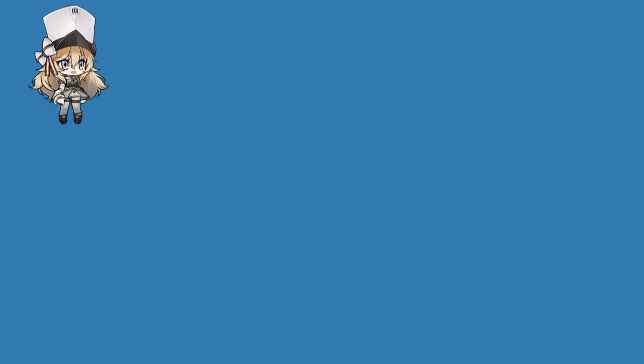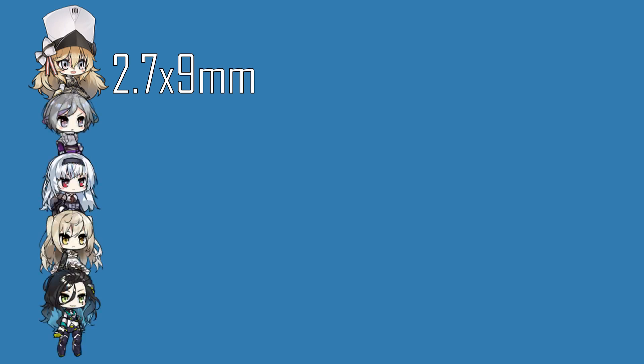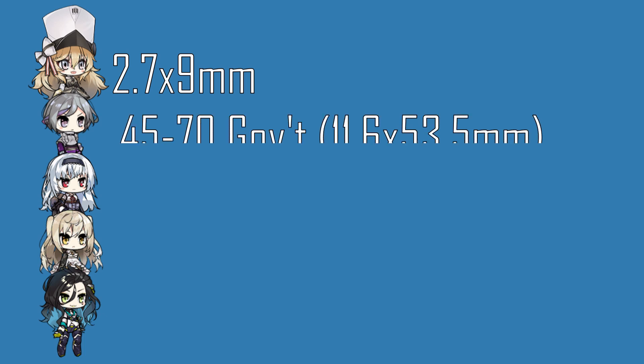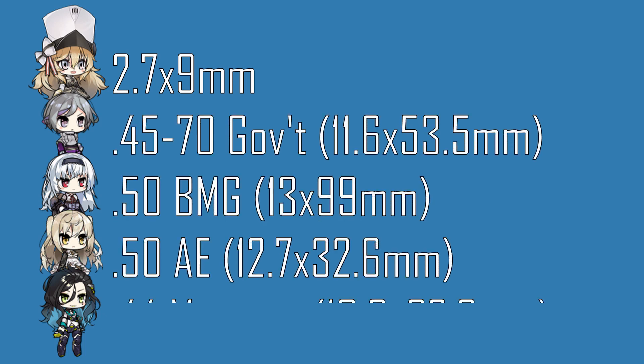Calibers are the main basis on which damage is determined, with smaller calibers doing less damage than larger ones. Going back to Calibri, who has a damage stat of 15 — the lowest in the game — due to the caliber being 2.7x9mm, and comparing her to the top few: Contender, Thunder, Desert Eagle, and Python, presumably firing .45-70 Government, .50 Browning Machine Gun, .50 Action Express, and .44 Magnum respectively.